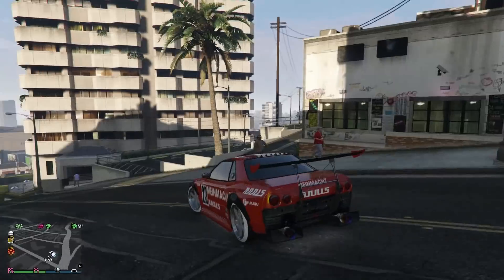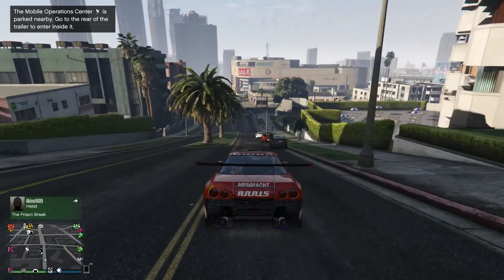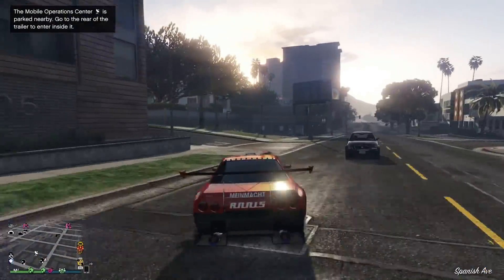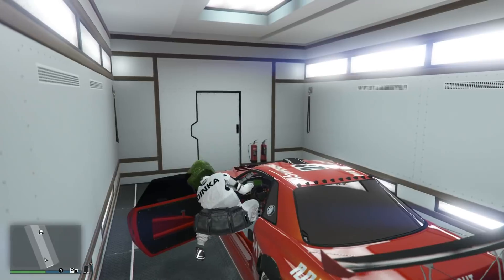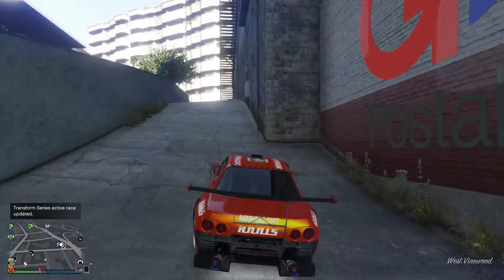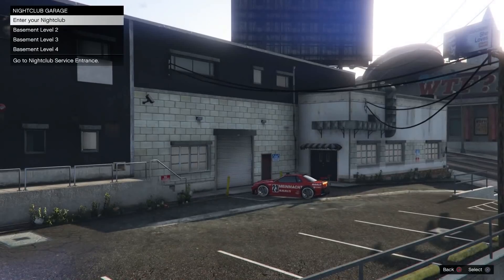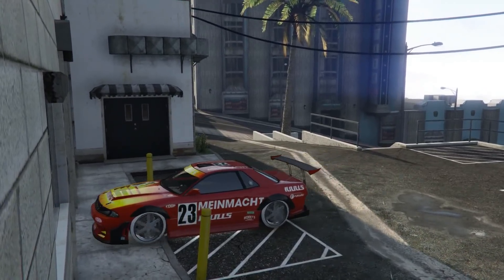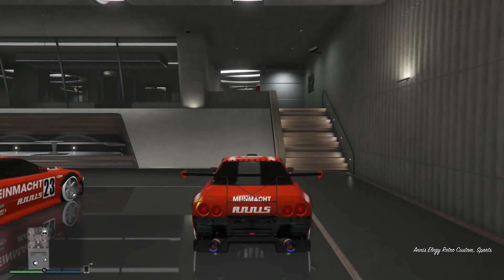This duplicate is worth 950,000, so we just need to save it. From here we're going to call out the MOC. If you don't want to use the MOC, you can use your CEO garage, drive it in, go to the mod shop, and change something on the car like your number plate. I use the MOC because it's a lot easier and quicker — just drive it in and drive it out. At this point your friend is still sat in your garage. The duplication is completely done, the car is saved, and that's a very easy £950,000.